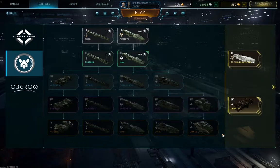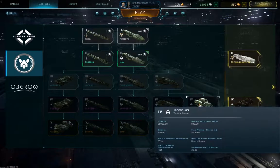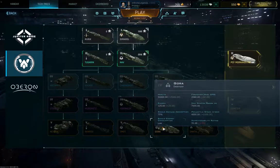Next up is the Korra Heavy Tactical Cruiser, which has a very high amount of healing output but cannot damage anyone. It has a high health pool but is very slow in return.